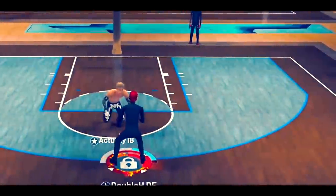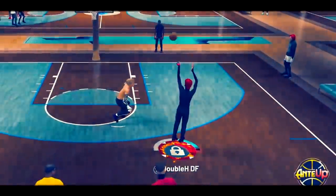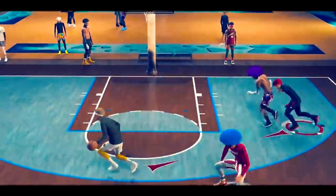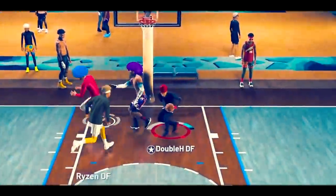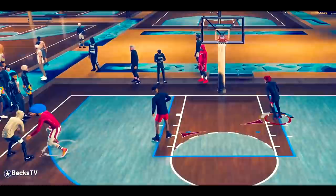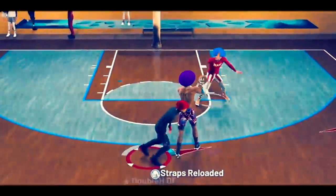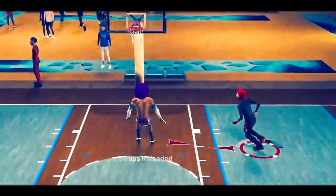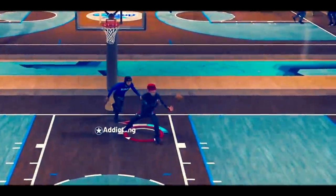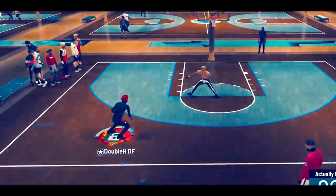I found it. I finally found it. The best build in NBA 2K Tournament of Current Jet. The build that can ISO at will, take screens whenever, get Superman chase down animations, take it out of your hands like taking candy from a baby, jump into lanes and steal the ball in a blink of an eye, out-rebound some of the best center builds in the game, and chase you down like it's Game 7 of the NBA Finals. The build that gets Locked Takeover and can do absolutely everything.